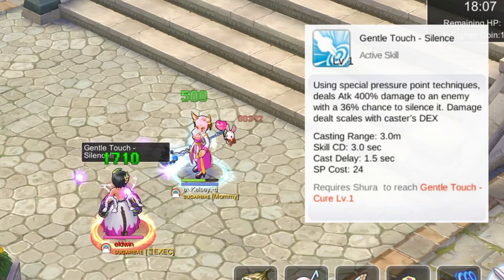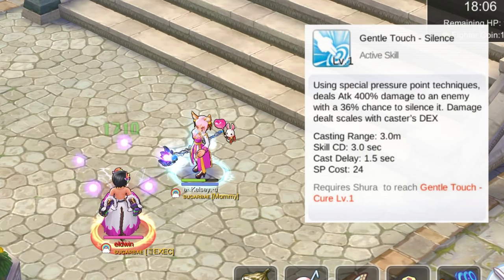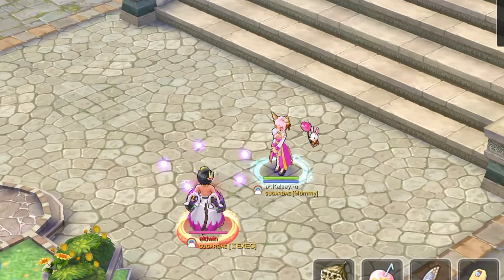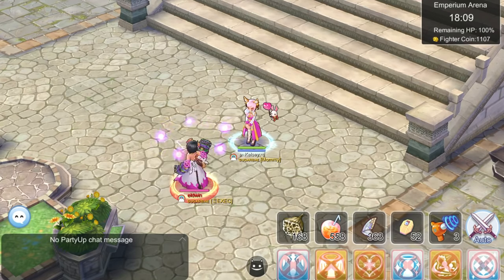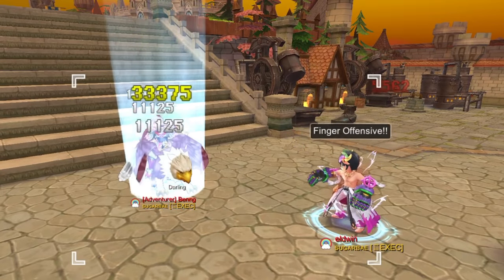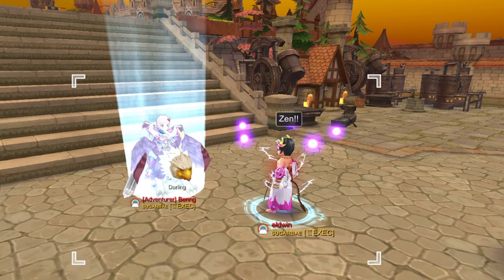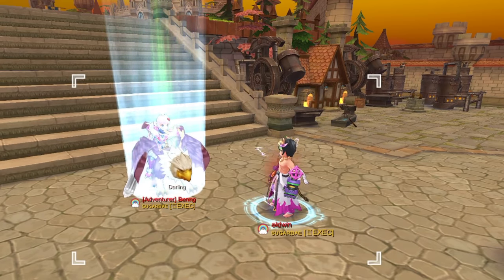Lastly for the debuff skills, we have Gentle Touch Silence. This is an active skill which will deal attack damage to a single target with a percent chance to silence. At skill level 5, we'll have a 100% chance to silence. Note that the higher the caster's dexterity, the higher the damage. Gentle Touch Silence can deal pretty decent damage. Here at the lower right skill bar, we can see that Kelsey is unable to use any of her skills for 5 seconds. In addition, Gentle Touch Silence can go well with the Finger Offensive skill, though this will require a higher deck stack. This combo is a good grinding option for Shuras as you can use one skill while the other one is on cooldown.